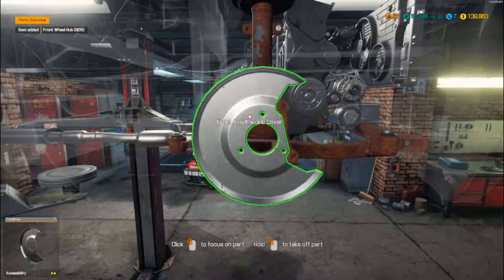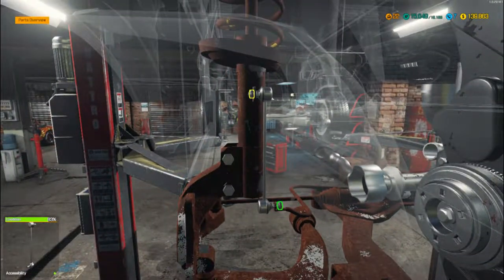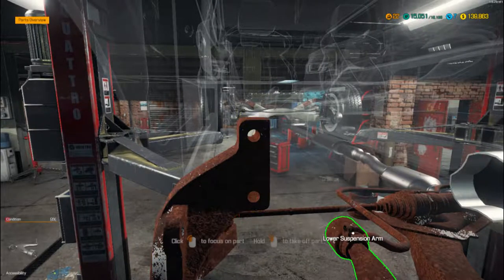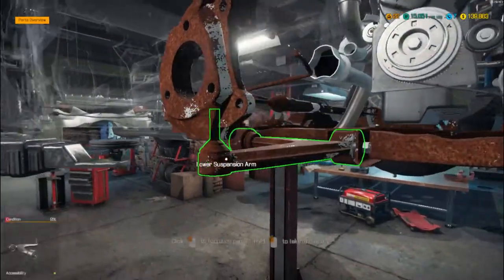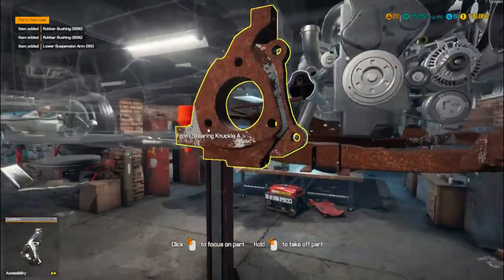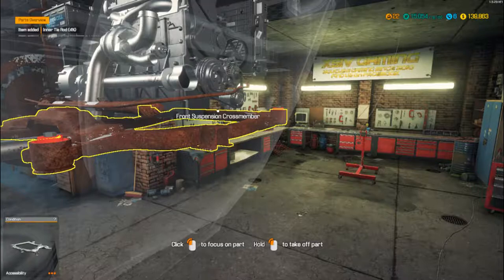Start stripping that all down - we've got to take it off the suspension. Let's get the right one off first. The sway bar can come off, the sway bar link - that will allow the shock absorber to come off. I want the lower suspension arm, that can come off. The tie rod looks knackered as well, so that can all come off. The steering knuckle can come off. Take that inner tie rod off whilst we're here.